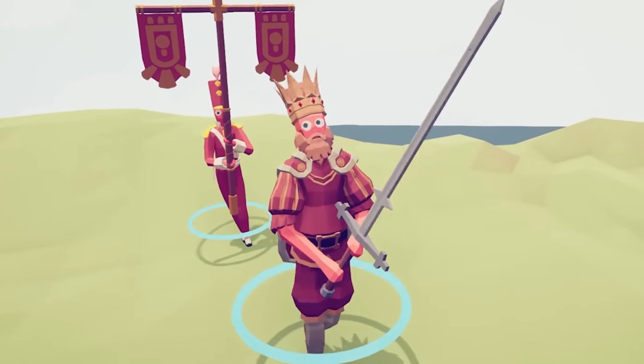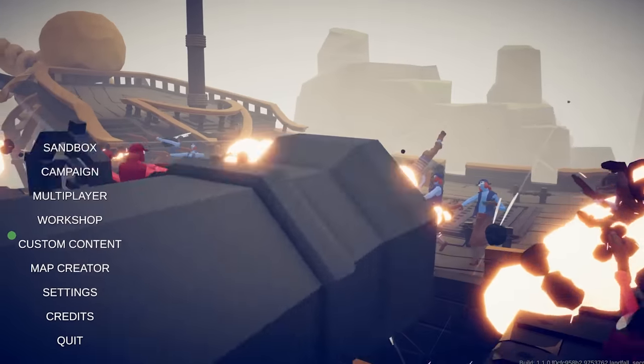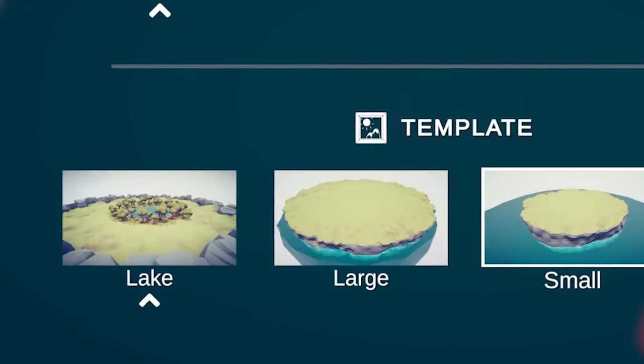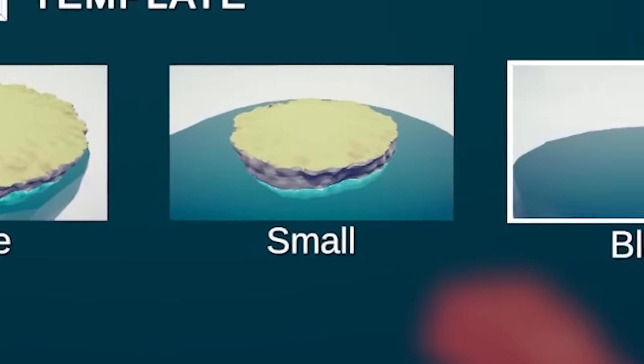This is TABS, and if the king dies, we lose. But instead of protecting him with an army, we're going to use the new map creator mode. We're going to create a map of any of our designs — everything from a lake to a donut to nothing.